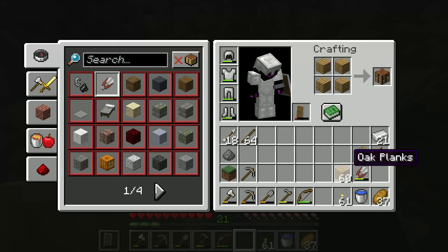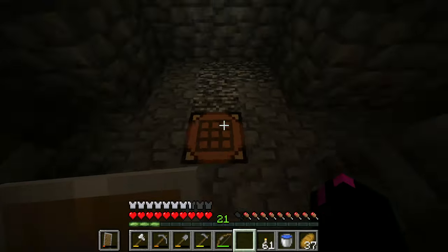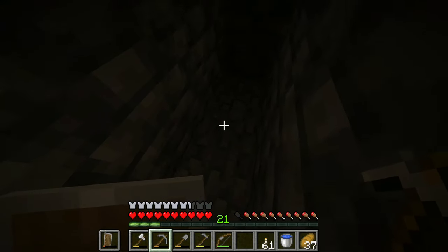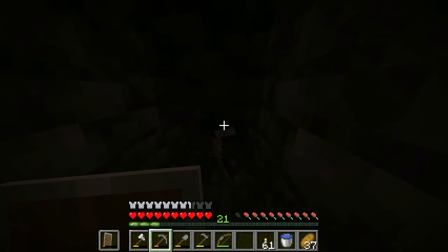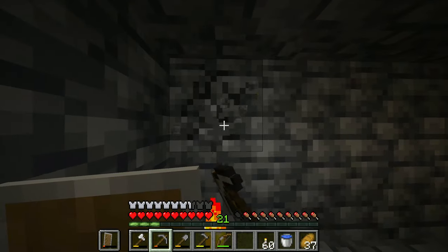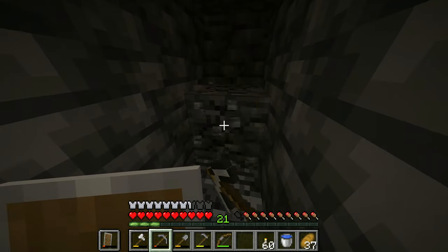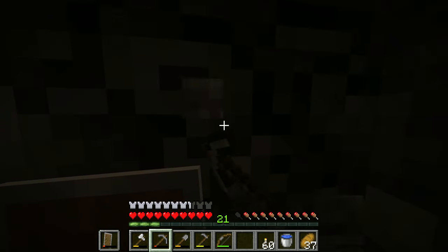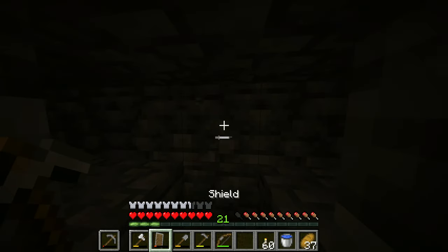First things first, let's go ahead and make a crafting table. When I come to decorate this area, you'll know why I have crafting tables in the middle. Let's start the mine. How I'm going to be doing these mines is we go one, two, three, four, five out like that, and then go one more, and then place a torch. From that torch, we go out both ways. Every third block, I will then go this way and mine out five, and then do the same on the other side. This is going to help us get diamonds a lot quicker, hopefully.